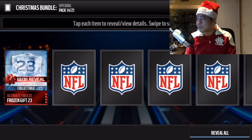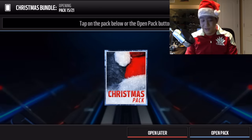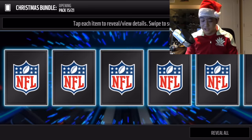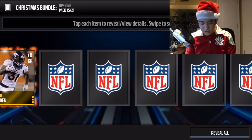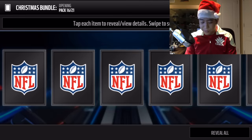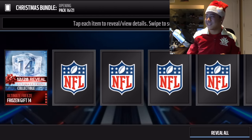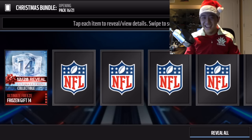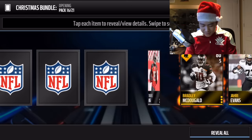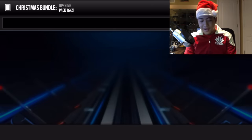I keep getting the blitz ones - gifts 19 and 24 seem to be the more common ones, like a pro pack and a large quick sell. We get another pro pack, and then gift number 14 - that's a terrible gift, only six trophies, worse than gift number one. Hopefully we don't see number 14 again.